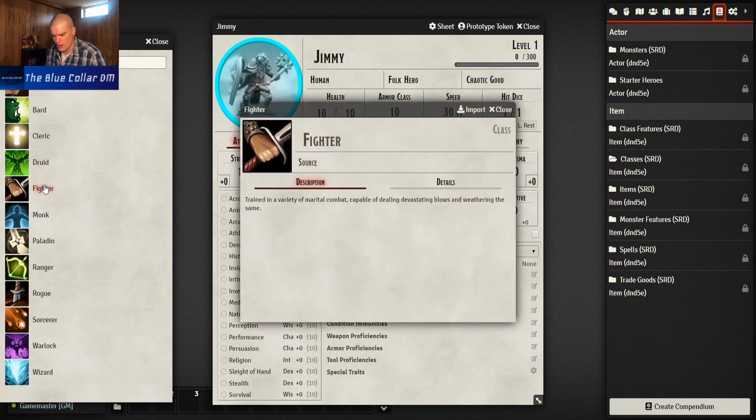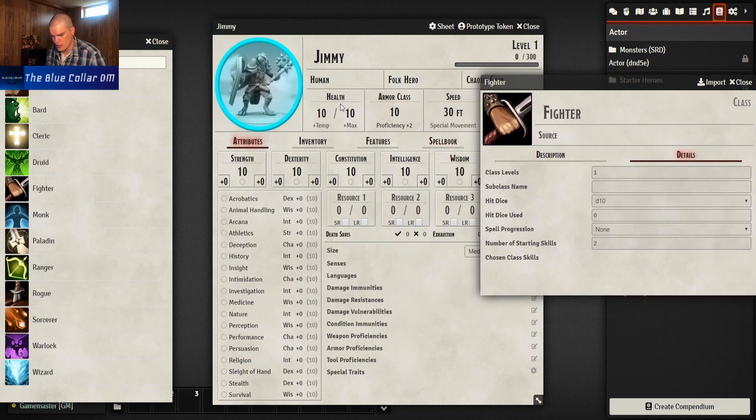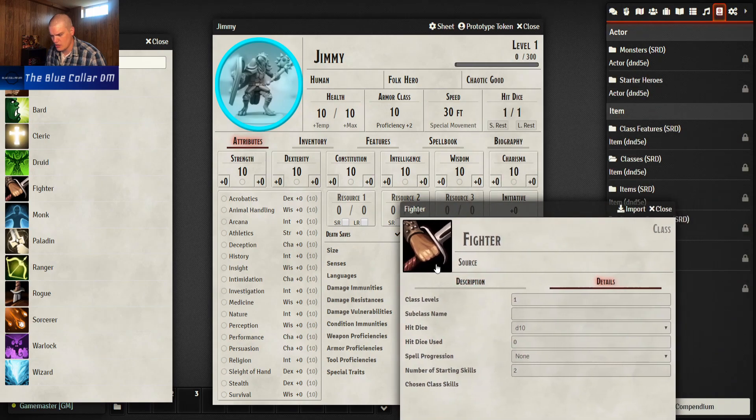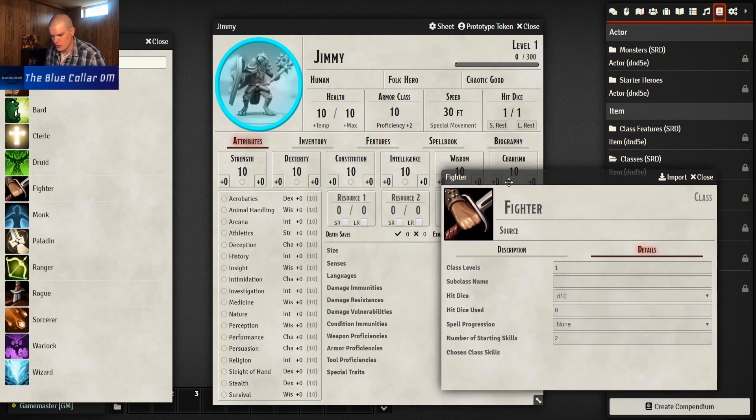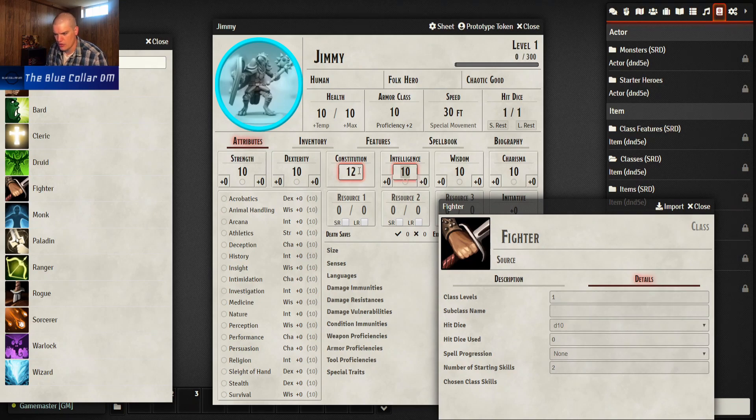Looks like you're going to have to do a lot of information-throwing in there yourself. We don't have a subclass yet, we get a d10 hit die. The software is still kind of in beta so I understand - I think a lot of the effort has been put on the map side of things and not so much the character side yet, because there's no licensing agreement with Dungeons and Dragons yet, I believe. If I change my Constitution modifier is it going to change my health? It does not. But it did change my modifiers, yes.